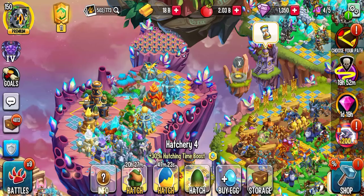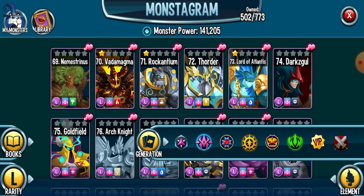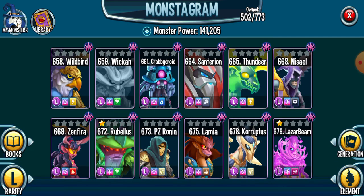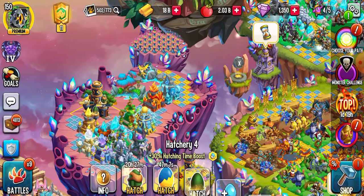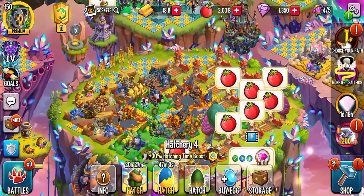Let's see — hatching Wicker, which I'll show you in a little second, is my very last forsaken. Wicker — I've got all three, six, twelve... got all twelve of them. I just need to hatch Wicker now.